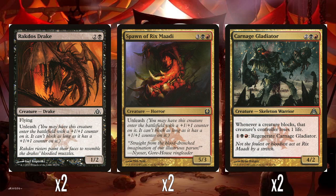So we have two Carnage Gladiators — 2, a black and a red for a 4-2. Whenever a creature blocks, that creature's controller loses 1 life. There's some synergy here with your Unleashed creatures — can't lose life if I don't block! And you pay 1, a black, and a red to regenerate it. I quite like Carnage Gladiator, honestly. The name and art look super cool, and the effect is pretty good — it's penalizing an opponent for blocking when you want to be going all-out aggro.